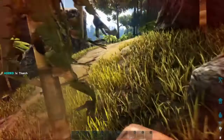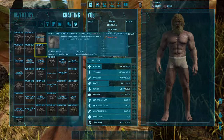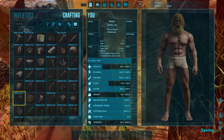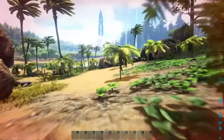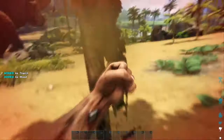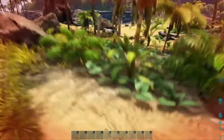How much is a foundation? You need two. Why don't I see that blueprint? There it is — fiber and wood. I'm so close. I think I can make it. I'm dehydrated. You're going to be hydrated — if you die, you'll respawn back here. I'm glitching out, I can't do anything. I'm stuck.